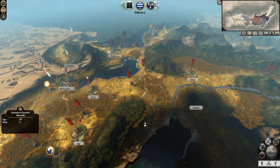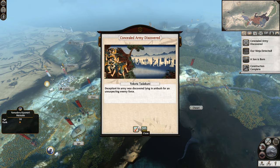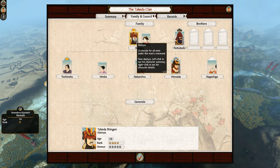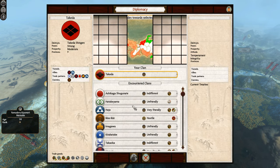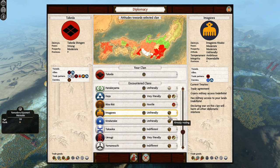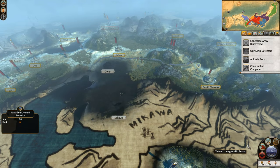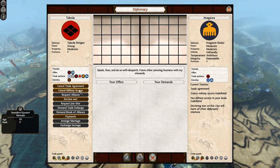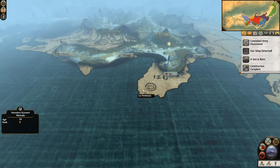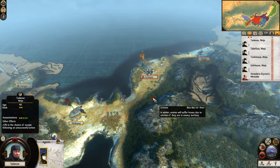For roleplaying sake you'd probably back the Imagawa because they've been our allies for so long. However, the Hojo have a lot more territory and are actually in a better spot strategically — they could really take Kai. I think we're going to have to decline and break the alliance with the defender. God damn it. Did that drop my daimyo's honour? No — but we're really unfriendly with them now. We're still trading with them. Bloody Hojo doing Hojo things.